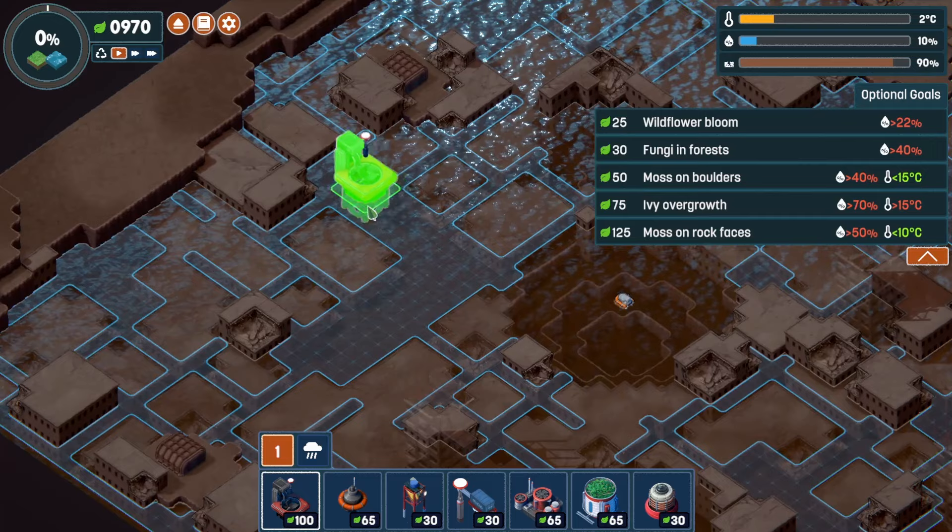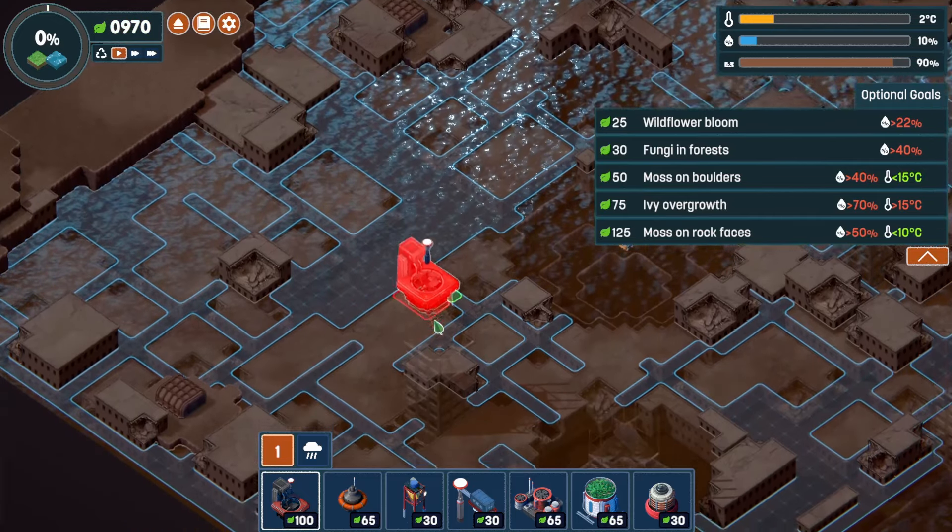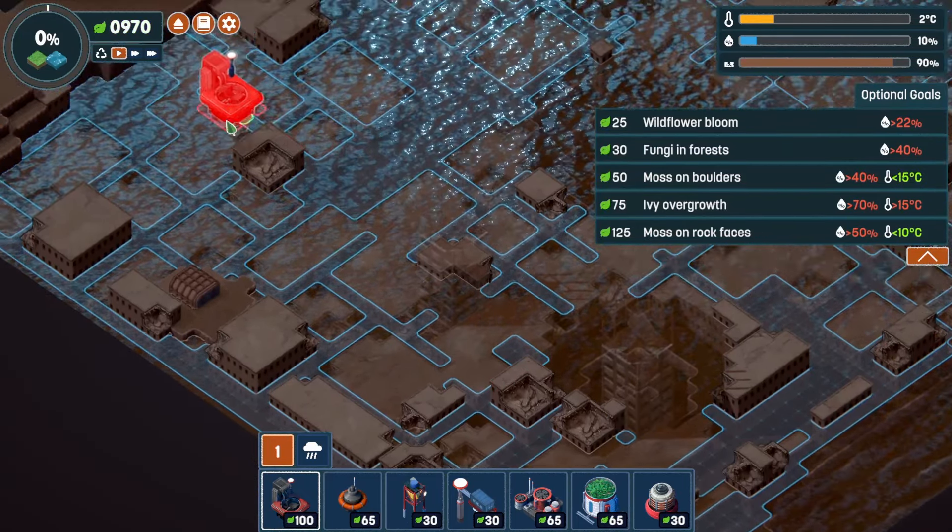Let's start with some dredging. I'll plop one down right here. We've got three dredges available - need a monorail too. I'll put one right here and one right about here. Dredge up over here - that works. Our geological stability is going down, which I think is a good thing.